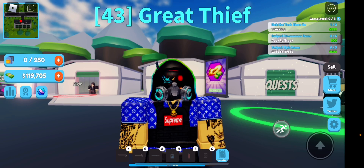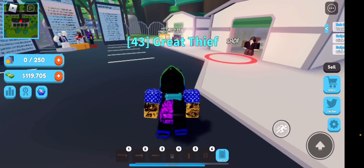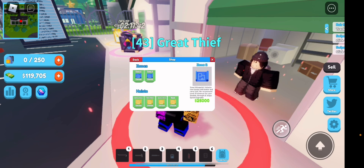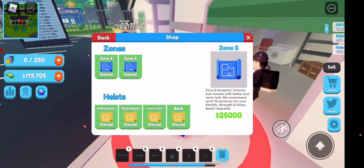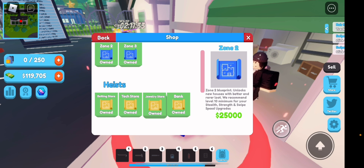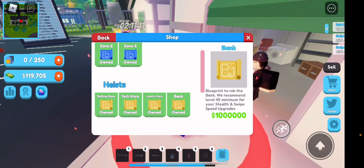Join my clone group on my socials and make sure to join the Discord server as well. So let's actually begin. If you're wondering what heists are, I'll show you — if you go to Shop and then Blueprints, you have your zones and then the heists. So far there's only four: the betting store, the tech store, the jewellery store, and the bank. I know the developers are working on another zone, so there's going to be another heist added.